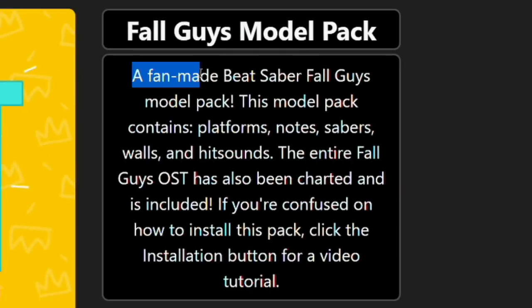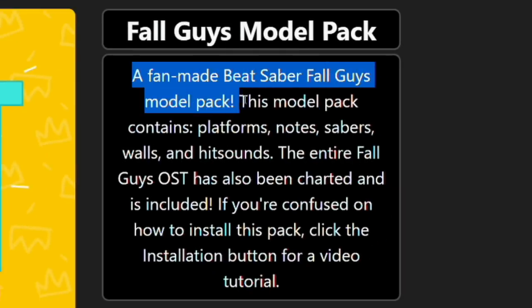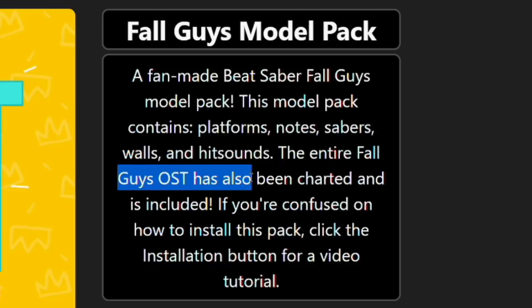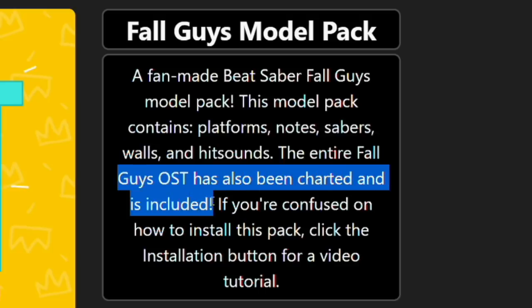The description reads: a fan-made Beat Saber Fall Guys model pack. This model pack contains platforms, notes, sabers, walls, and hit sounds. The entire Fall Guys OST has also been charted and is included. That is awesome.